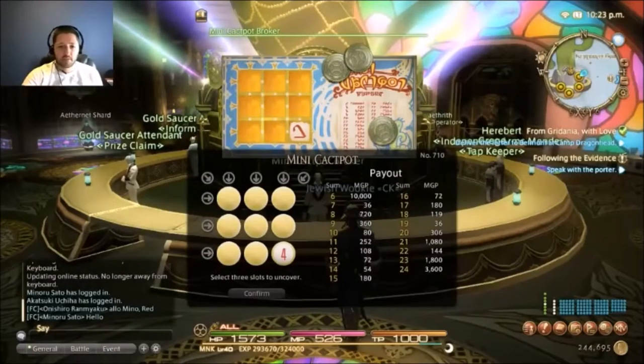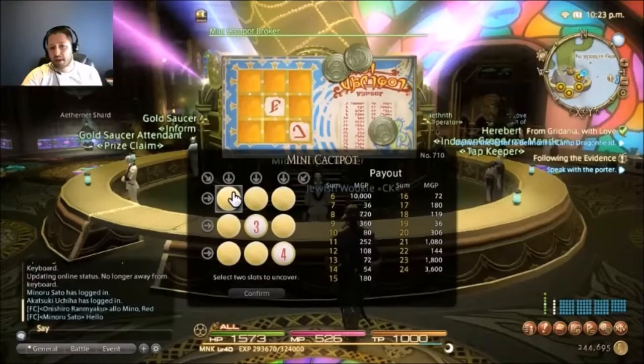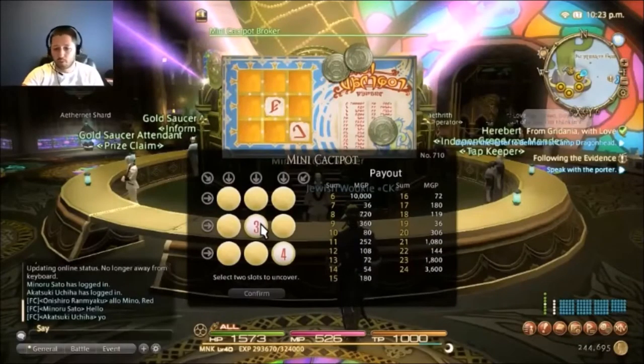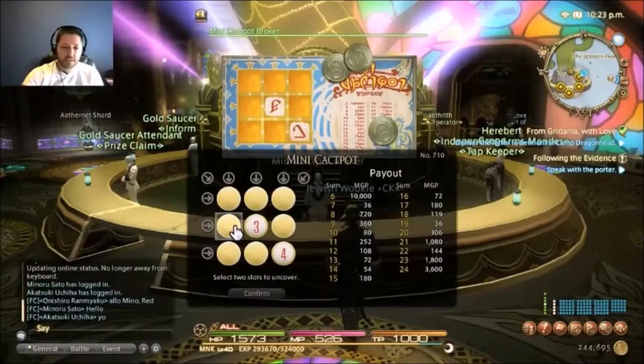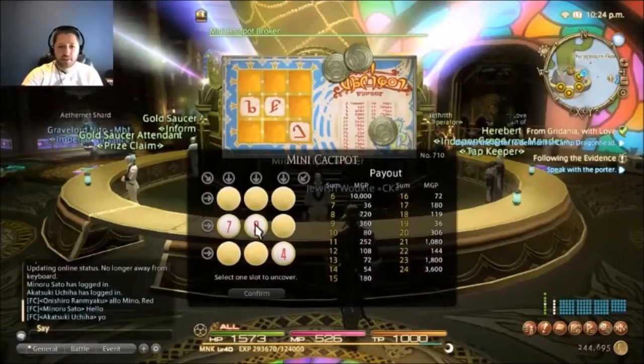Picking the middle gives me a lot of options and vision about what I want, directing my future scratches. I went ahead and picked the middle one, and I've gotten a three. With a three, I can look for a two and a one, or look for other high numbers. I'm going to select a cell that doesn't line up with the four. And I've found a seven.